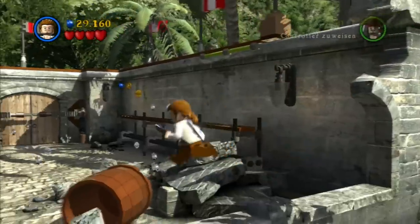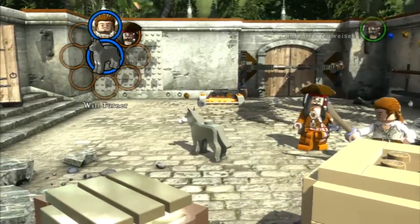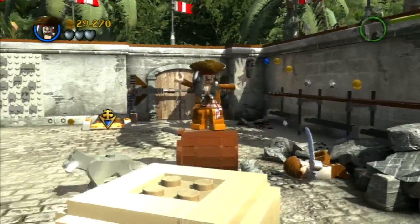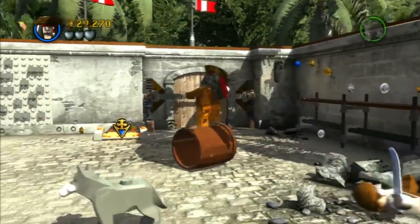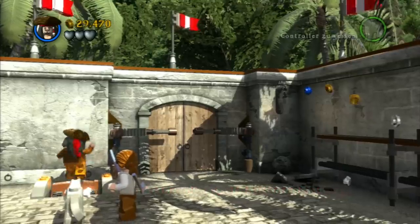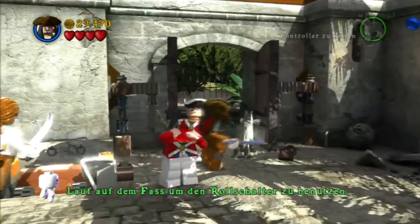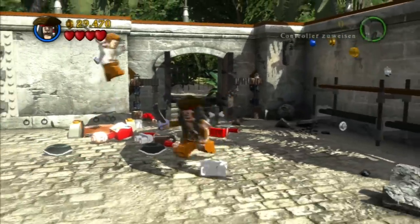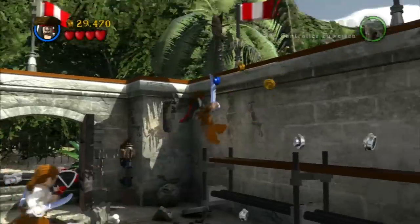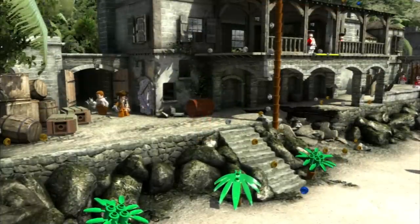Erster Tod – ziemlich geil. Wir wollen eigentlich raus, aber warum er da jetzt stirbt, ist mir nicht ganz klar. Ich aktiviere mal jede Fahne – weiß nicht, ob das irgendeinen Sinn hat. Denn so viel PlayStation spiele ich nicht, nur ein bisschen GTA 5. Ansonsten habe ich mir ein paar Spiele geholt, die ich Let's playen will, vor allem Lego Games. Ich habe den geköpft – das Spiel ist ab sechs! Stand zumindest auf der Verpackung.